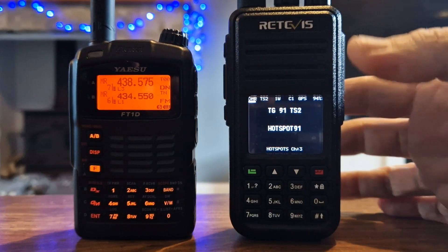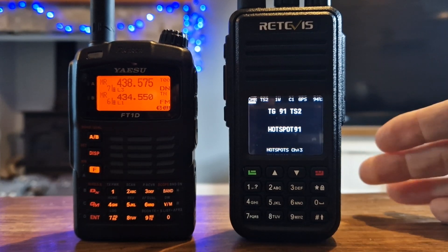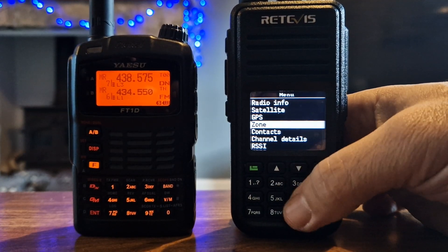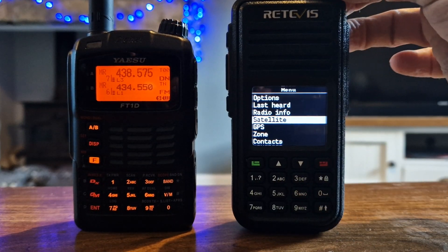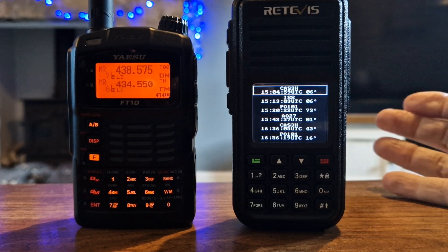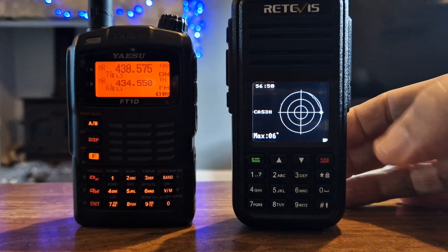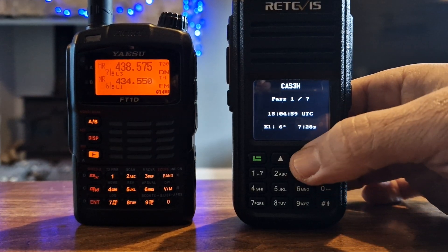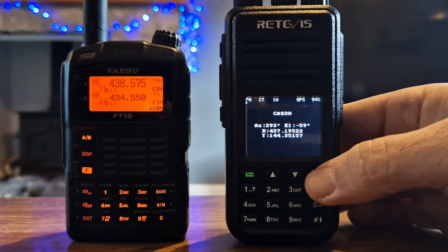On the right hand side you've got the RT3S, but unusually with the OpenGD77 firmware - this is quite a new thing. It can actually track satellites. If I go to menu and down to satellites, this firmware is free. Select that and it's now going to search for satellites. You can select one, it shows you where it is in the sky, gives you the time and elevation, and it puts in all the frequencies with Doppler shift as well - that is excellent.